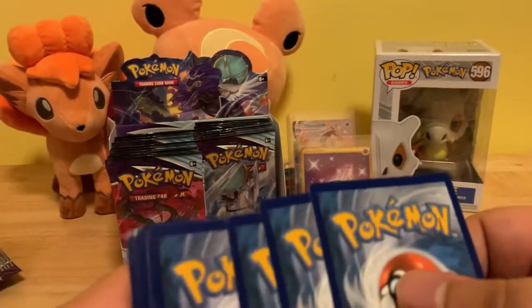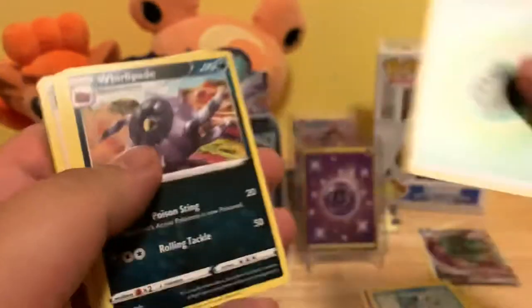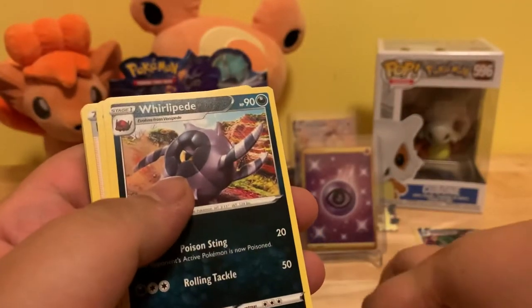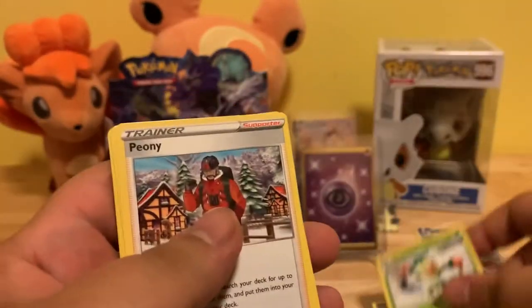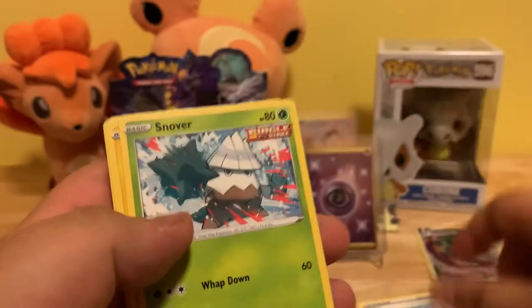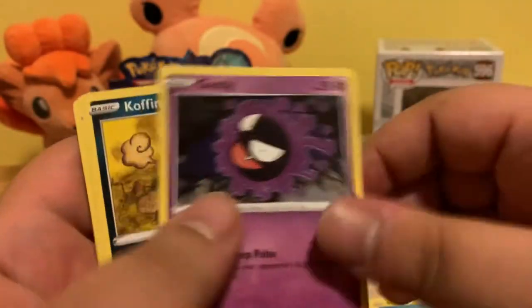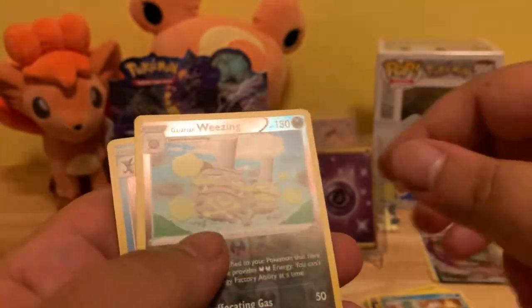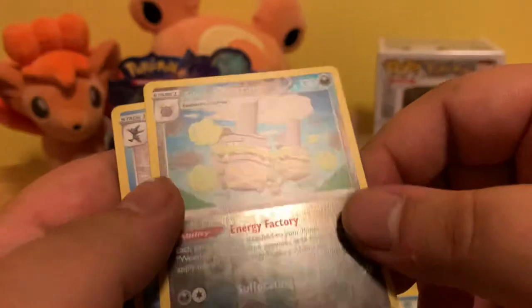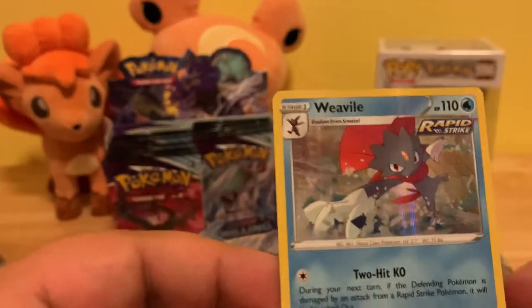Code card for you guys. Leaf Energy, Whirlipede, Flackey, Peony, Snover, Blistle, Gaster, Coffin, Delivered, Reverse Holo Galarian Weizen, and a Holographic Weevil. That's a nice card.